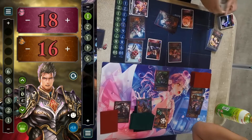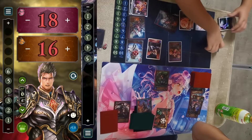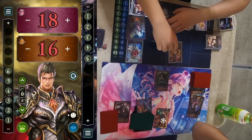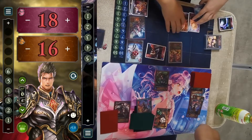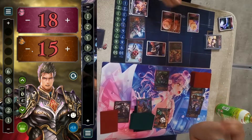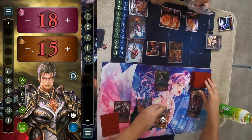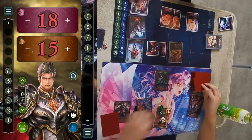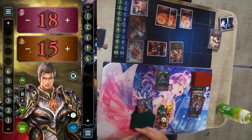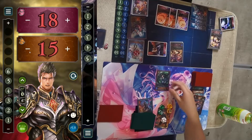Cerberus finally drops — he pays one PP and uses his last evolve point to evolve Cerberus, gaining plus-two attack and dealing one direct damage. He swings face for one. He's not buffing the Bat because he doesn't want the opponent to trade with it on empty play points. You also don't want to remove Ilia on your turn because that gives them an extra play point next turn.